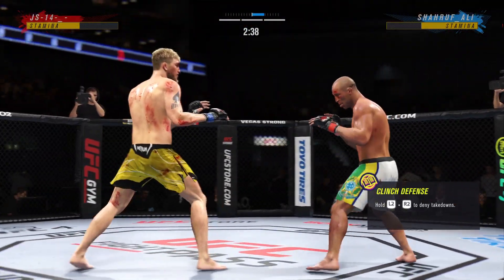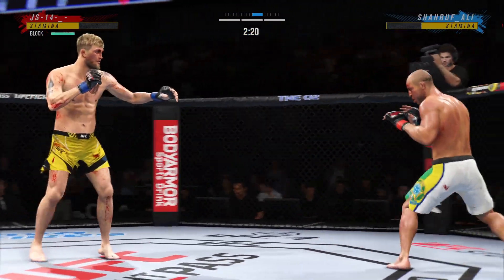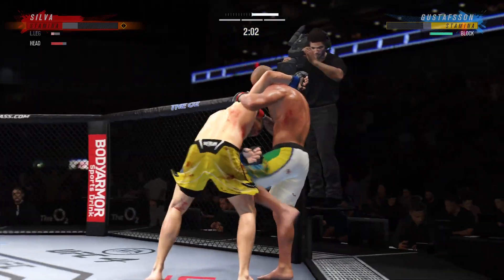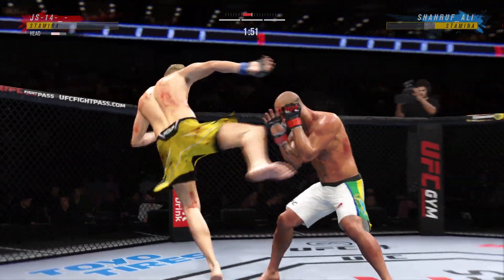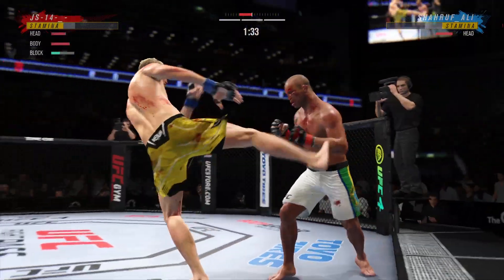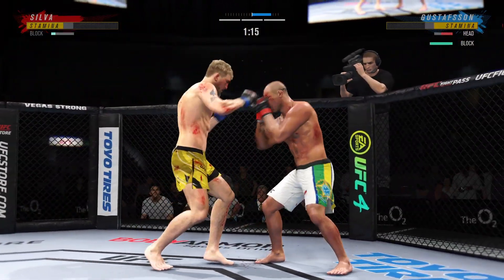Fighters back to their feet. He hasn't really shown any signs of slowing down tonight — he continues to connect on a high volume of strikes. Nice punch there by Gustafsson. Another shot lands upstairs. Gustafsson's lower jaw now starting to show signs of swelling. Nice straight left. He tried to set up the straight left but missed. He's blocking all these shots — man, get that out of here like Dikembe Mutombo.